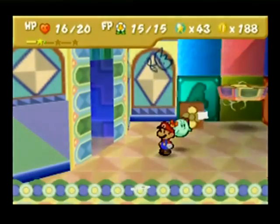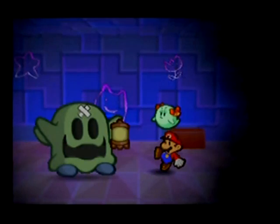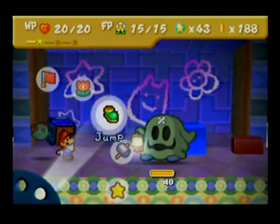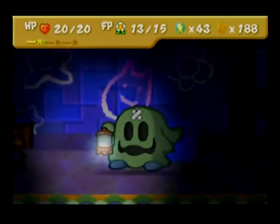Definitely use Lady Bow for this fight. So go in this room and we'll fight the boss. You're going to want to use smack on the lantern — that'll light it up. The more times you hit it, the bigger the light gets. That's why Bow's smack is perfect — it's not the number of damage, it's the number of times. But he'll blow the light out sometimes and then you can't attack him, but you can attack the lantern.